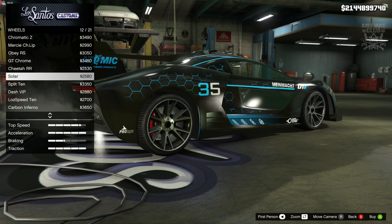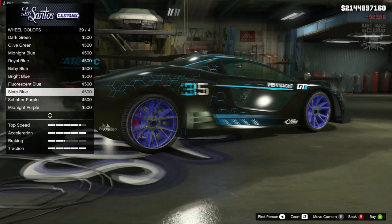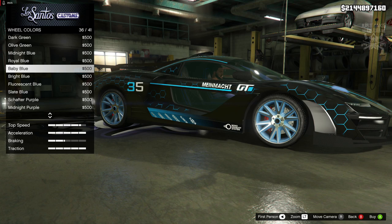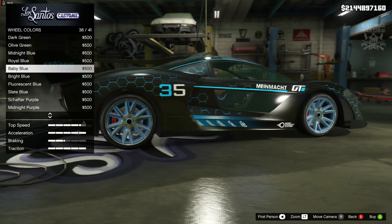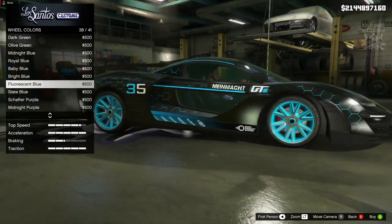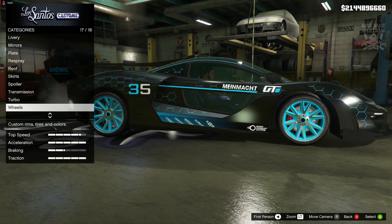The chrome is on the majority of the wheel, and changing the color just affects the inside of the wheel. We're going to find a bright blue - it's definitely fluorescent blue we're going with. This is going to look nuts. I've already got the bulletproof tires enabled.